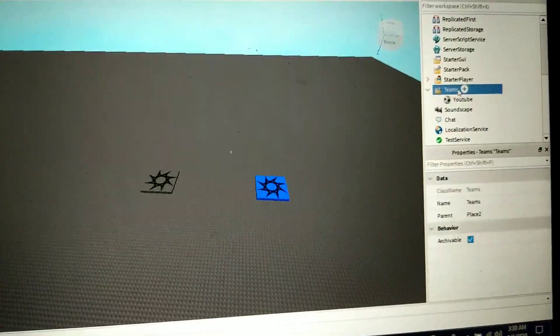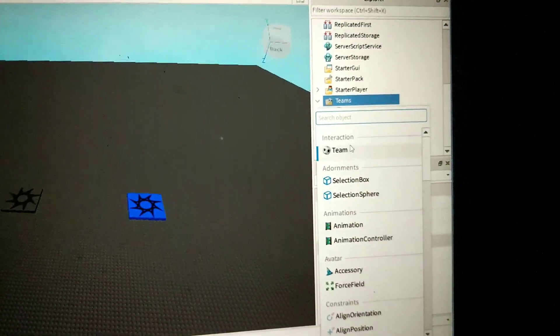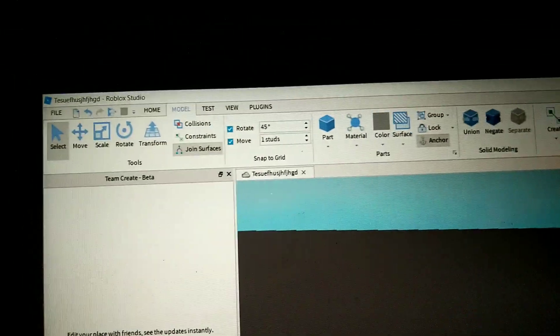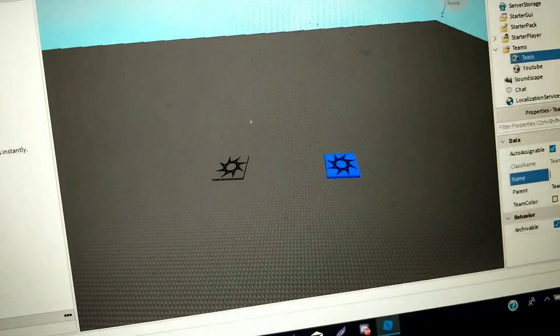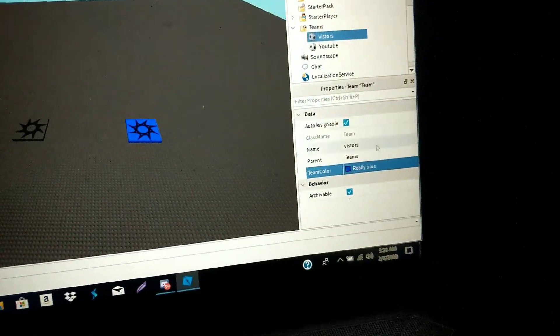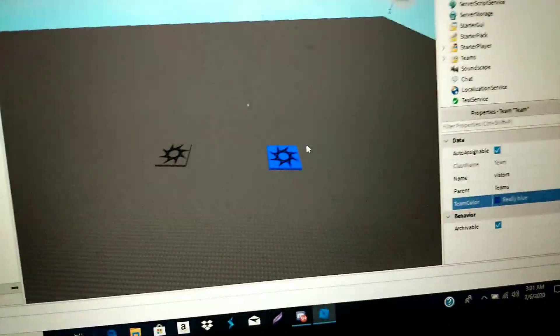Then once you do that, go back to Teams, click on the plus sign, go to Interaction again. Change the team name to whatever you want. I'm just going to name it Visitors. Team color would be whatever you choose. Make sure you have Neutral off. Alright, that's pretty much it — it's pretty simple guys.